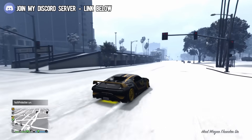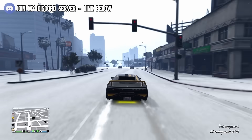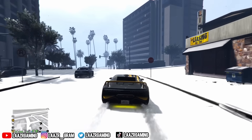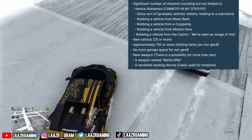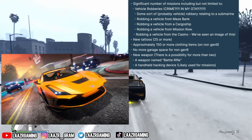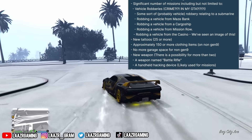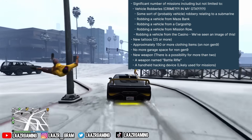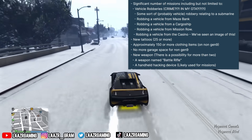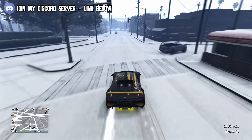If you're completely out of the loop, we will be receiving a brand new DLC update this coming Tuesday — so in about three days. What we know so far is that a robbery will involve a sub robbing vehicles from the Maze Bank, a cargo ship, Mission Row, and the Casino. We're also getting two or more new weapons, 25 or more new tattoos, approximately 150 or more clothing items. Last gen players won't receive new garage space, but GTA Plus members on PS5 or Xbox Series will receive a free 100-vehicle garage.